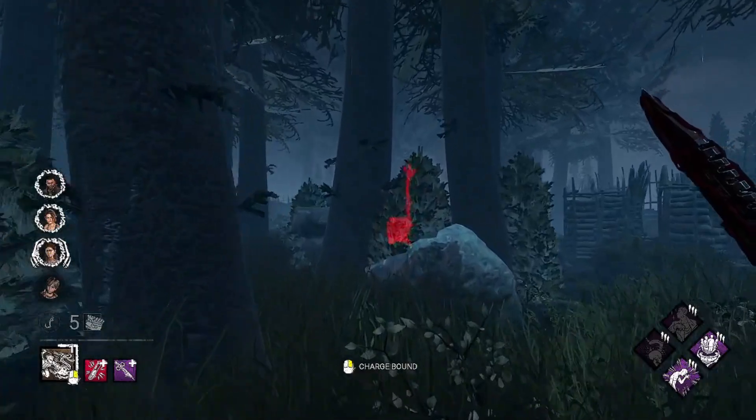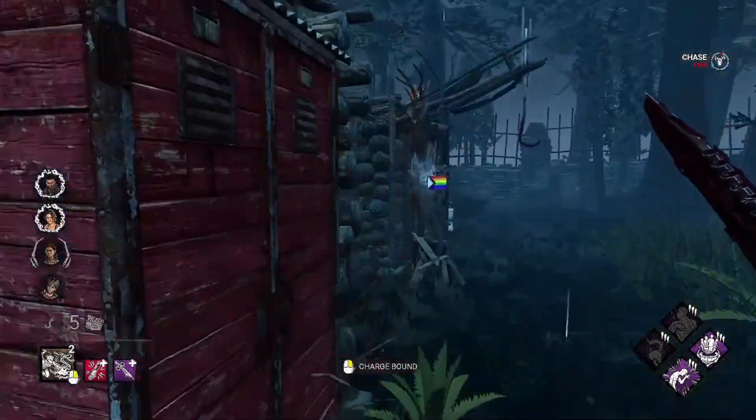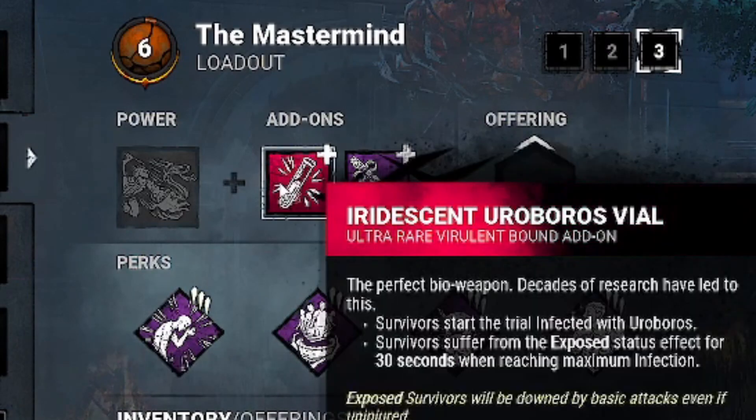Over to build 3. This build is a more snowball-y build, starting you off strong with the intention you can end the game with 4 or 5 generators left. Fear Monger, Barbecue and Chili, Coup de Grâce, and Starstruck, with add-ons being Iridescent Ouroboros Viral and Ouroboros Virus.